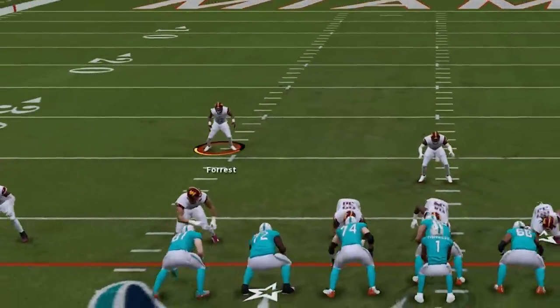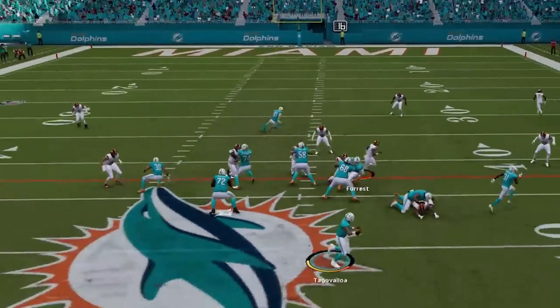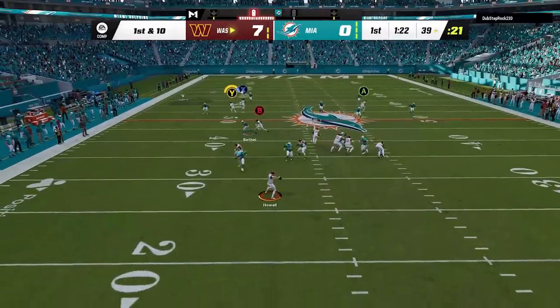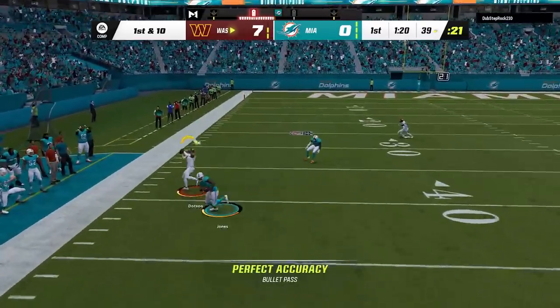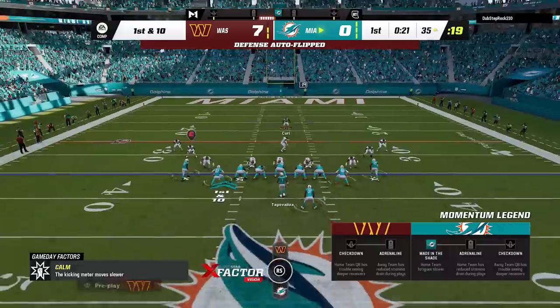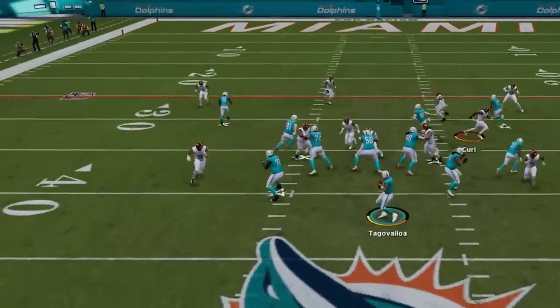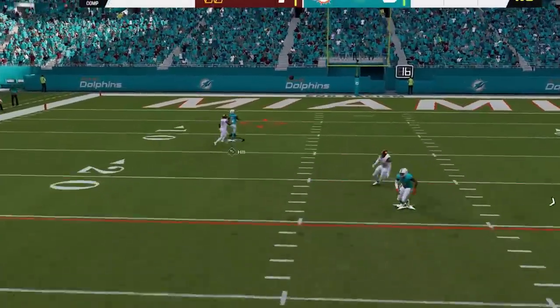I bite on the play action, but since I'm using a really fast safety I have enough speed to get back and cut off the only open route. That takeaway is short-lived though as I throw an interception on the very next play to give the ball right back. I decide to switch up the tempo and send the house, but that's never a good idea when your cornerbacks have this big of a speed disadvantage against guys like Tyreek Hill.